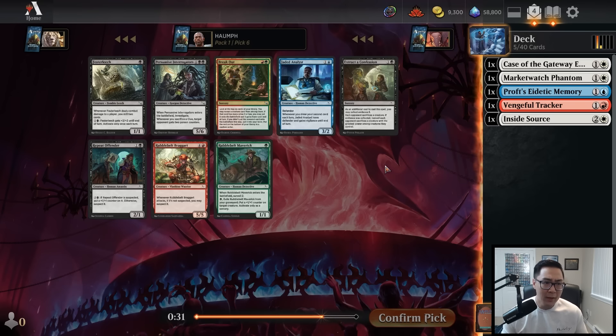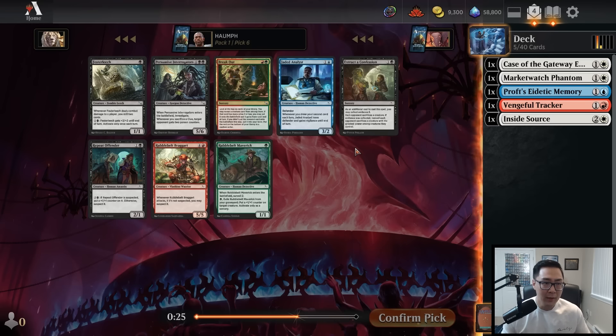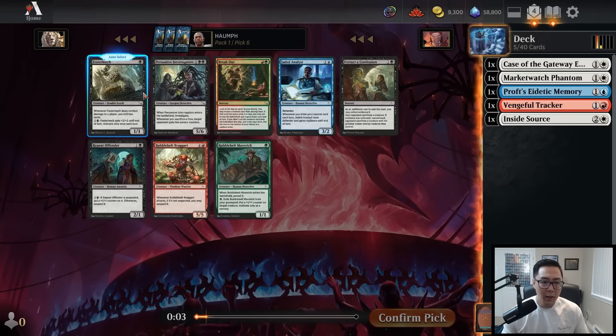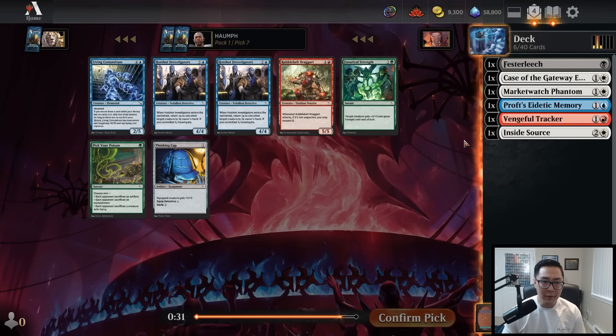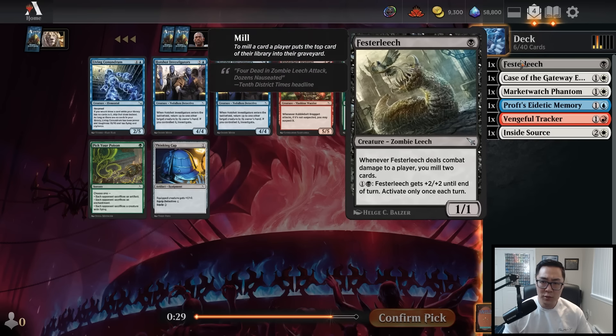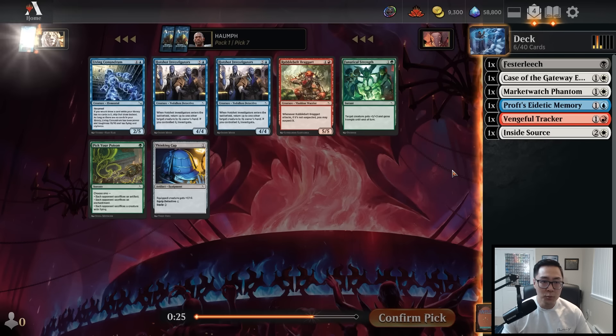Moving on, we have a bunch of black cards. Jaded Analyst is not exactly the type of card I want to be playing. I think I'm going to go with Fester Leech out of this pack, since it maybe has the most upside out of everything there, but I'm not super happy with that pick.